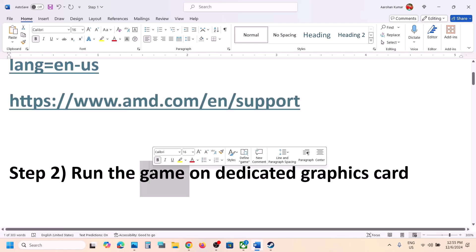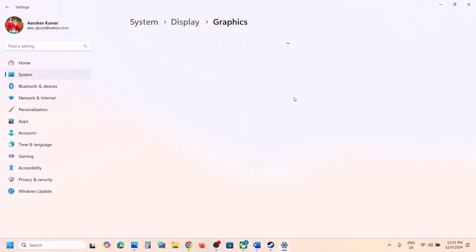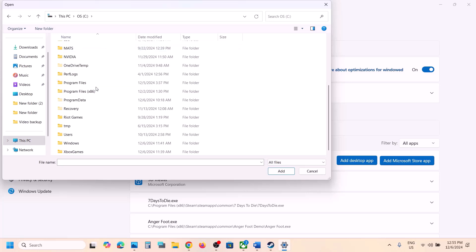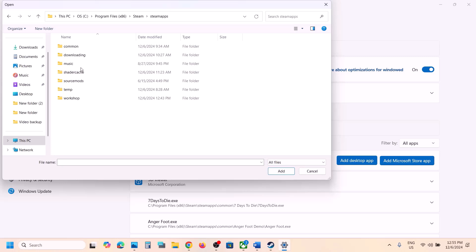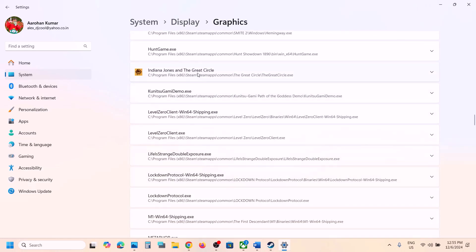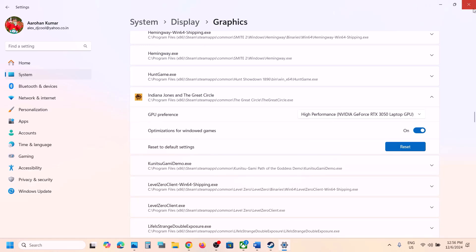The next step is to run the game on a dedicated graphics card. For this, type 'graphics settings' in the Windows search box and click on Graphics Settings. Click on 'Add desktop app' and go to the game installation folder. Open the Steam folder, then Steam Apps, then Common, then the game folder, and select the game exe file. Click Add. Once the game is added, scroll down, find the game in the list, click on it, select High Performance, select your graphics card, and then launch the game.